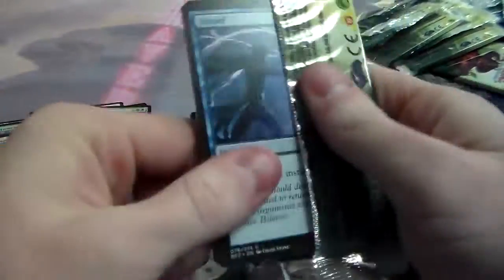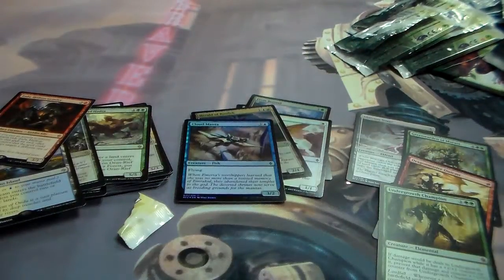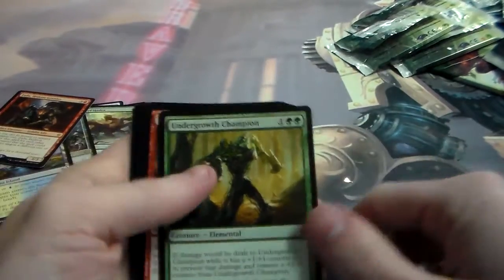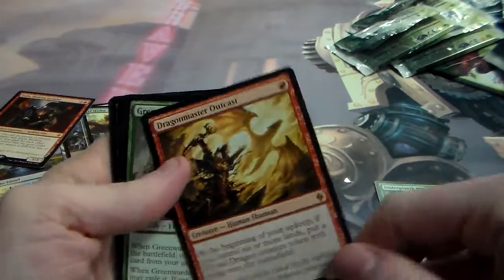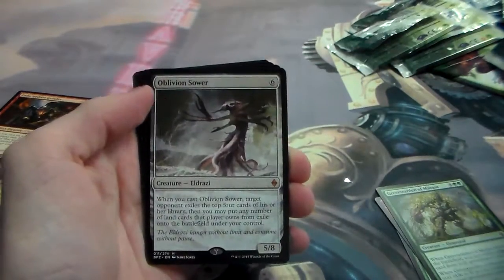There's one common and such, and the final pack. Expedition, please. Come on. We got a Zada Hedron Grinder. Alright, as for shiny things: we got ourselves four mythics — those being Undergrowth Champion, Dragon Master Outcast, Green Warden of Morasa, and Oblivion Sower.